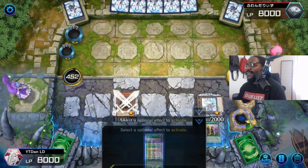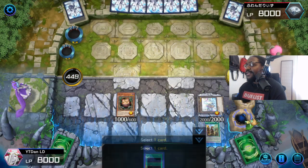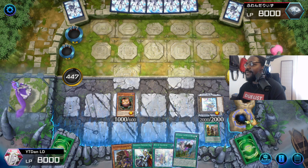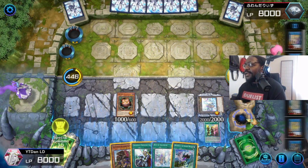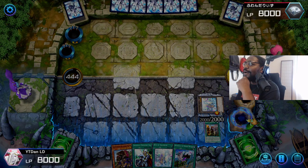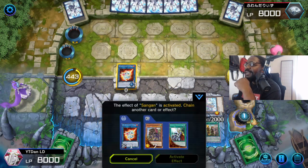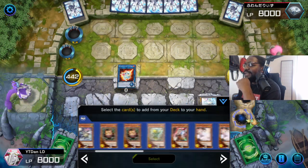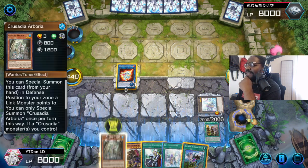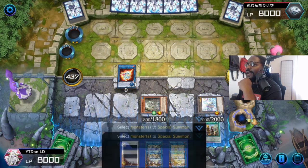Summon Sangan. Activate. And we're gonna put it in the hand. All right, Link 1 for Crusalia Arborea. Well that's our search. Link 1 for Almiraj. Search the deck for Arborea. I think he has a Nibiru at best. And if he's got that, we can stop the Nibiru. So I'm just gonna go full combo right now.